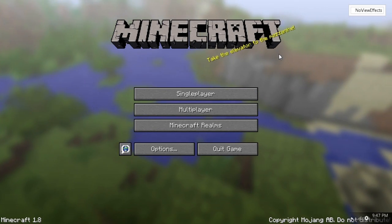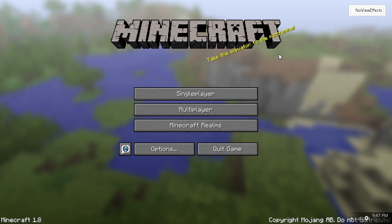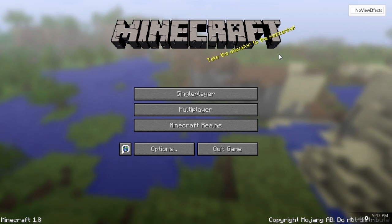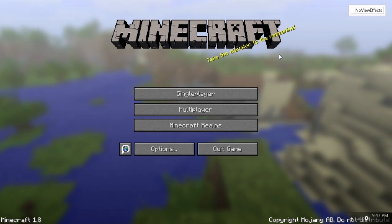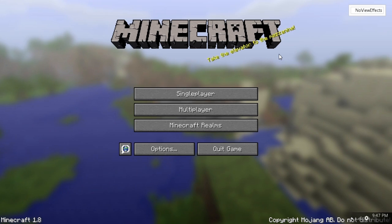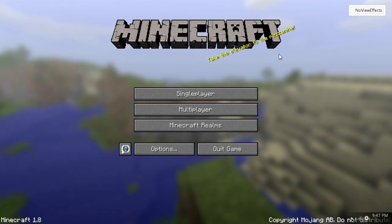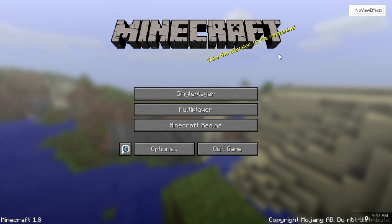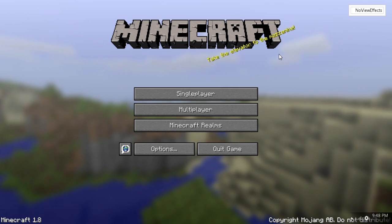Hey guys, it's Nathan and I will be showcasing this Sinister client which is now in public beta. I don't know how long it will stay in public beta, but as of right now you can download it and use it for yourself. I have been privately testing this and helping fix bugs for about two weeks now. WireMesh has been working really hard on this client and he's put a lot of time and effort into it. Thanks Wire for letting me test it — I think you did a good job.